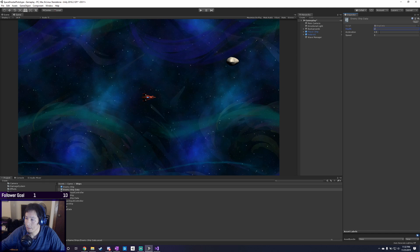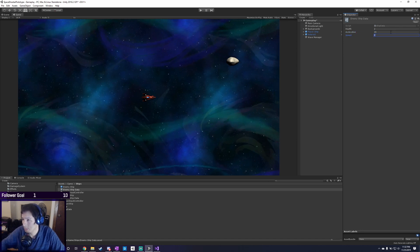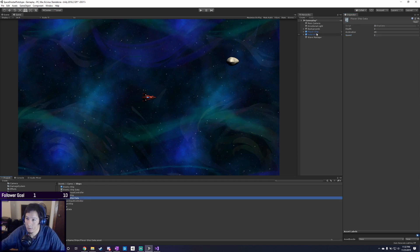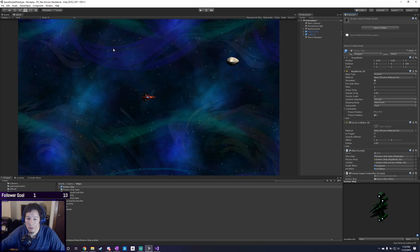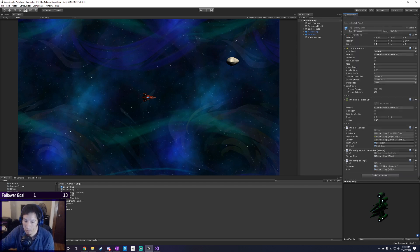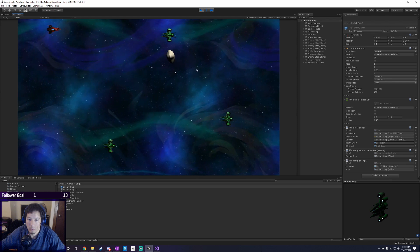I'm going to call it `EnemyShipData`. Give it a health of two. We're going to increase the acceleration for the player ship to 20, and make the enemies 20 acceleration as well but with a max speed of only four — for some difference. Let's assign this to our ship data slot: enemy ship data. The reason we're using ScriptableObjects is that all these variables will only have one instance, which reduces memory. It's also easy to edit data without touching the prefab, which makes things better. So they take two hits now.